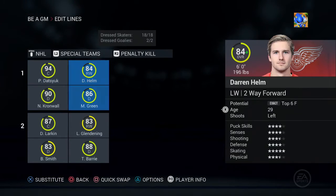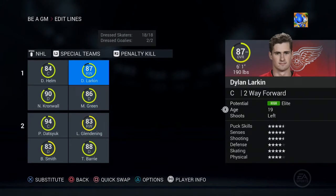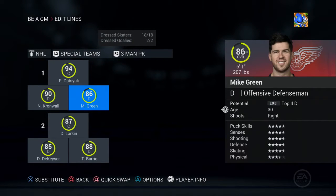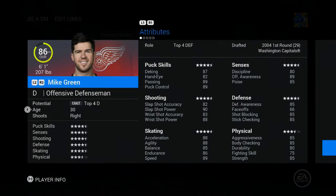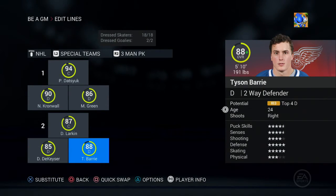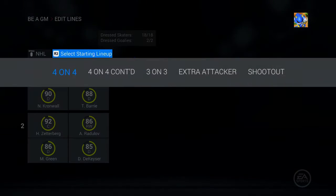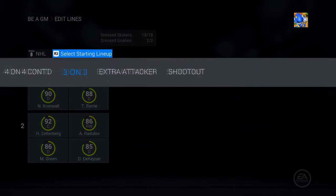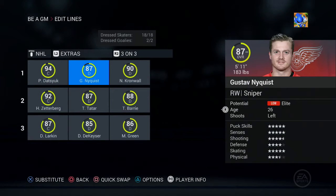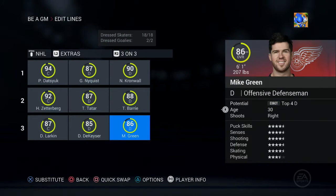For the penalty kill, Helm is up there — that's how I originally had it. Kronwall and Green are set; Green's got some pretty good defensive stats for an offensive defenseman. For the 3-on-3, I moved Nyquist up here, Tatar is still there, and I moved Larkin to Kaiser Green.